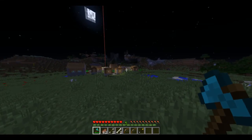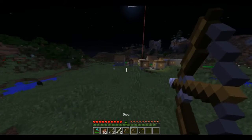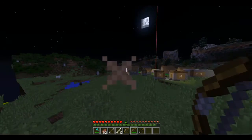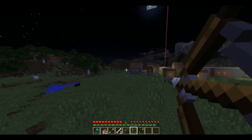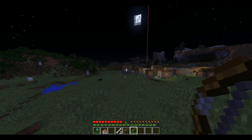Another cool feature to the game is when you shoot with a specific type of arrow — the spectral arrow. You have to at least hit your target and not kill it.